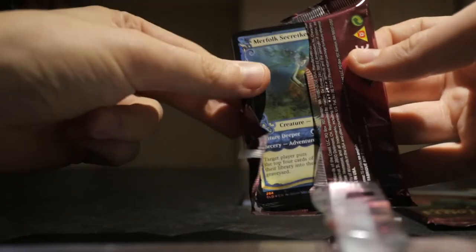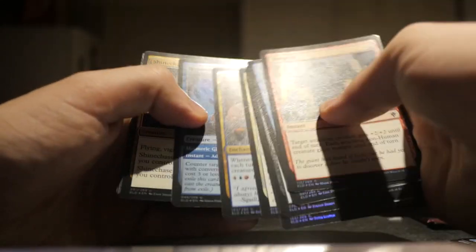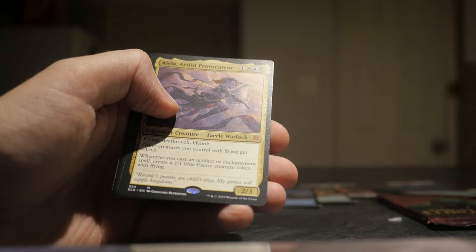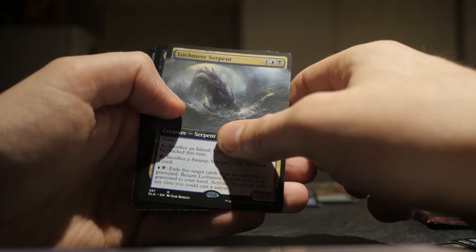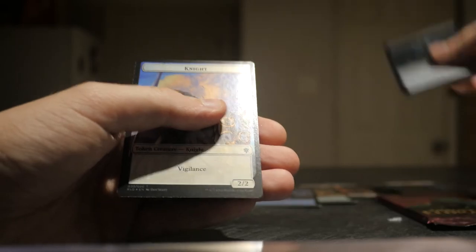Guys, I can't stress this enough — be very careful when you're thinking about purchasing these. I would have kept it sealed, but I think it's important that people see what they're getting when they open these. You got one of the Brawl deck Mythics, and Lockmere Serpent and Witch's Vengeance. Not very good at all.